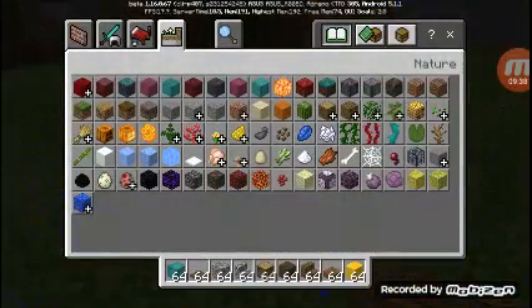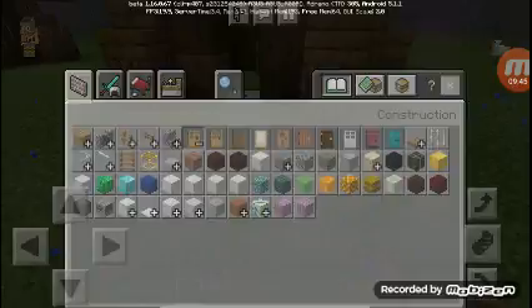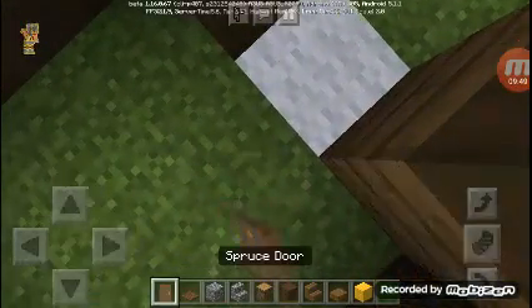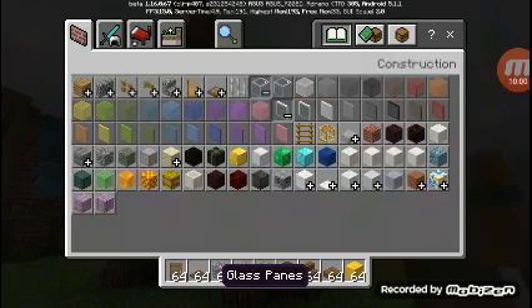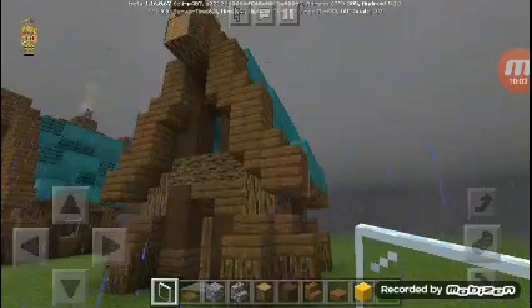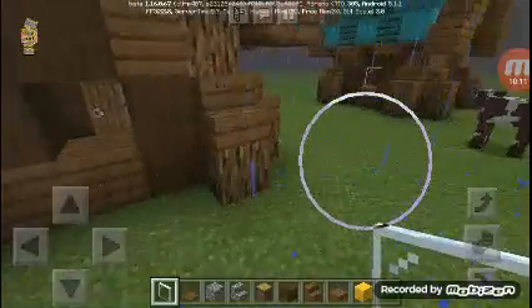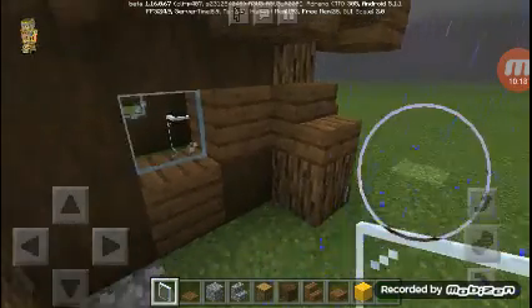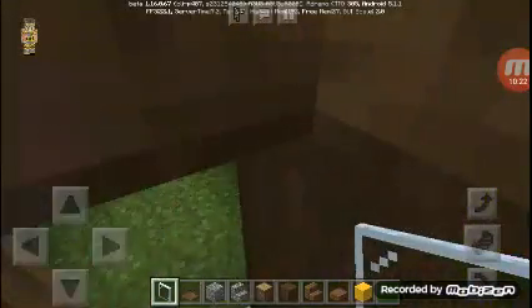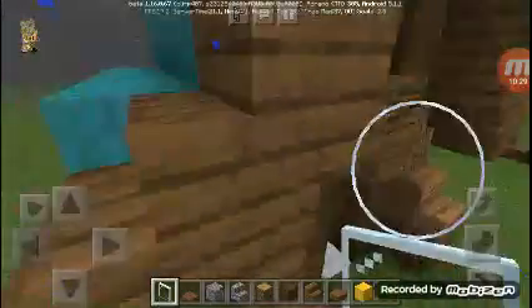Let's grab our spruce door and put it in here, right there. Then grab your glass panes — any color you want — and put them in the windows: here, here, here, and here. Let me just put this thing over here, right here.